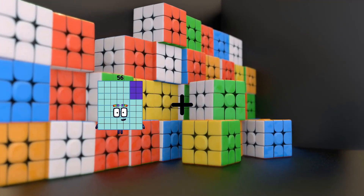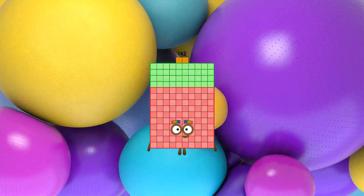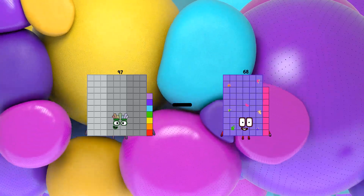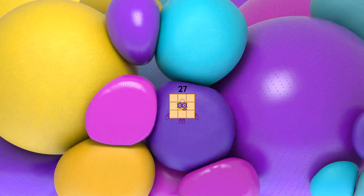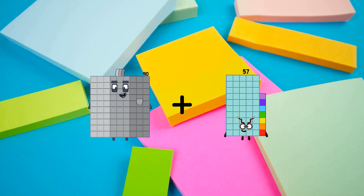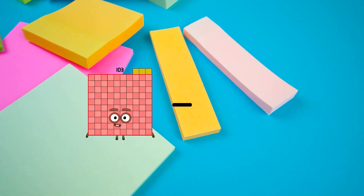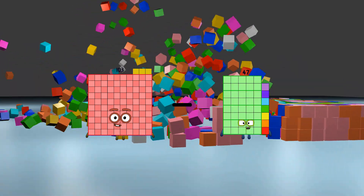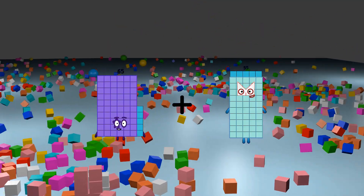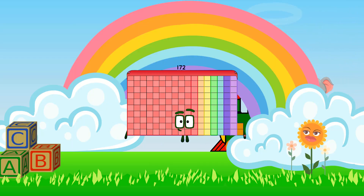56 plus 86 equals 142. 97 minus 70 equals 27. 90 plus 57 equals 147. 103 minus 47 equals 56. 65 plus 107 equals 172.